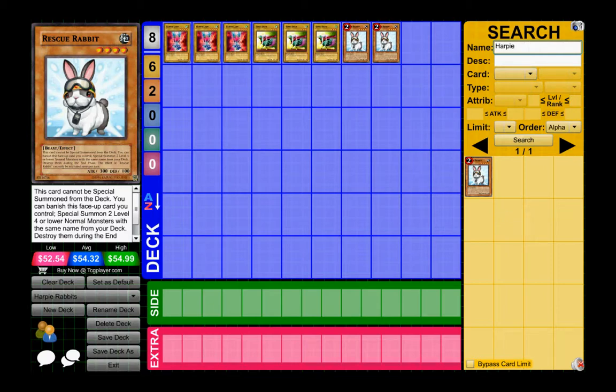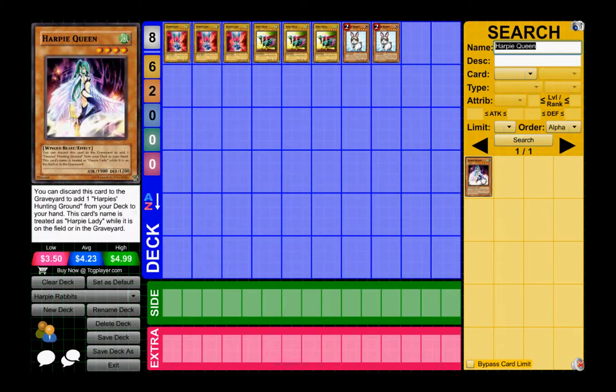The next card I play is Harpy Queen — I play three of her. Basically she's like Commandant: she searches the field card, specifically Harpy's Hunting Ground. If you don't want to search for the field card or if you already have it, you just play her at 1900 attack, which is really good.